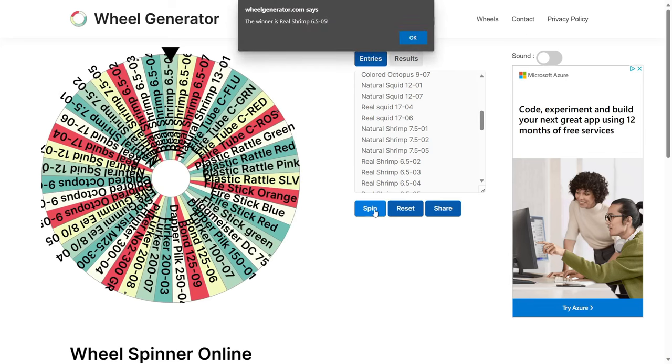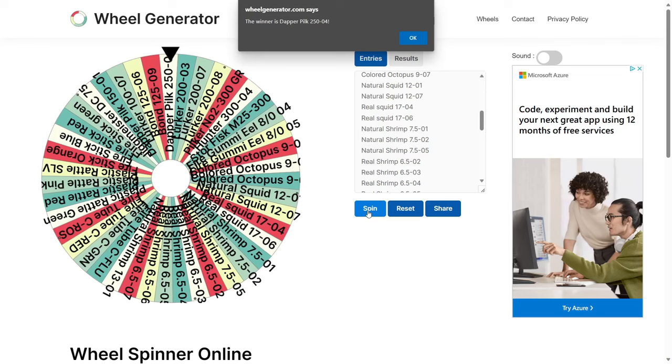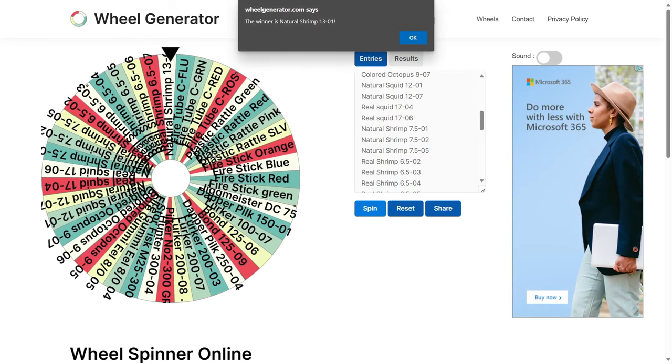Okay, this is our second dropper — real shrimp 5. That's our second dropper done, we still need a third. What's this going to be? Okay, we got our main lure — the adapter. So there's our main lure. We just need another dropper. There it is — natural shrimp 13-1. There we go, the setup is made, now on to wheel number three.